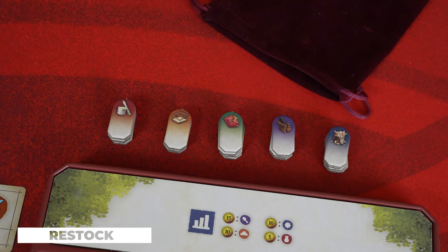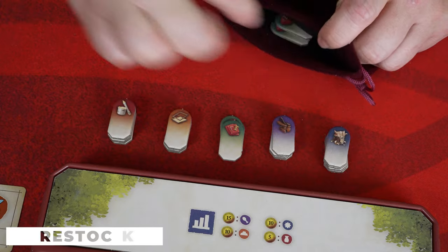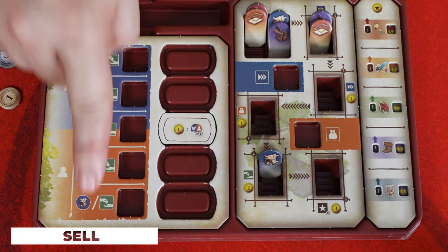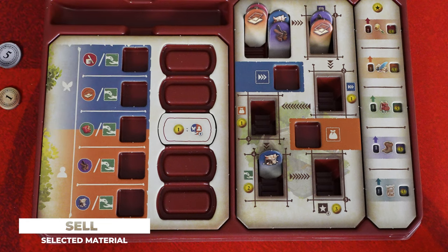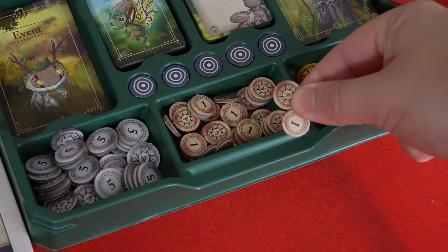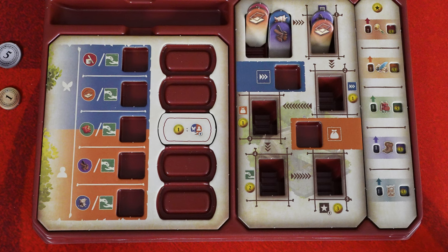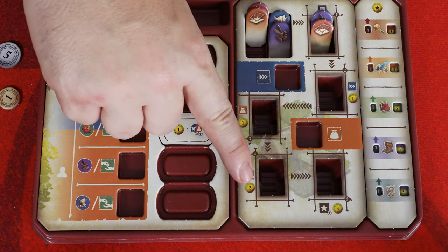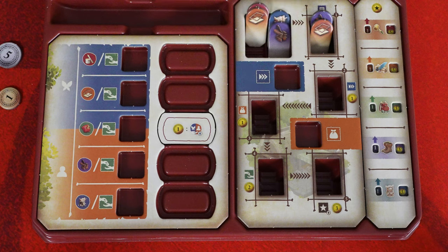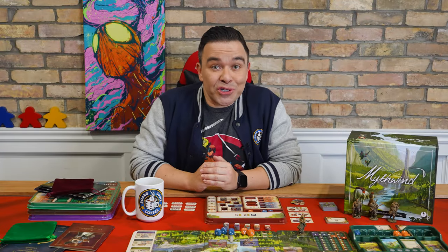If you decide to restock, take one copy of the selected material from the supply and place it into your bag. If you decide to sell, remove one token of the selected material from a refinement slot in your workshop and add it to your draw bag. Then gain coins from the general supply equal to the value shown on that refinement slot. In addition, you'll also be able to execute the action associated with that refinement slot. Once you're done restocking or selling, move on to the resolve skill portion of your character action.